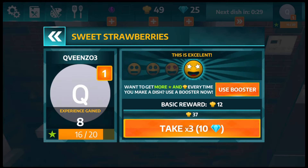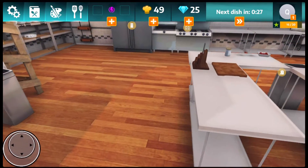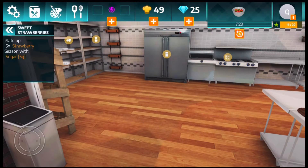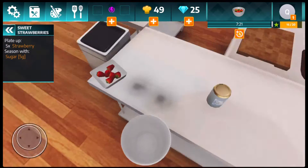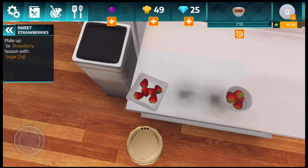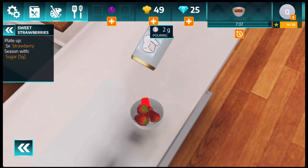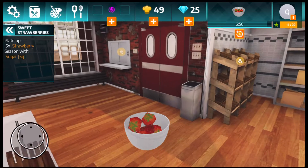I don't want to spend 10 diamonds to take my reward, so I'll just take the basic reward. We press back to get the reward. We don't need to clean anything so let's skip. We got the same order — five strawberries and five grams of sugar. One, two, three, four, five, and then we're gonna add five grams of sugar — one, two, three, four, five. Out of season mode, we're gonna take this bowl to the serving counter.